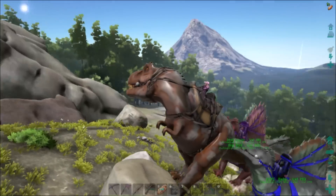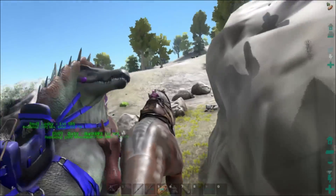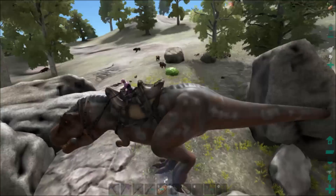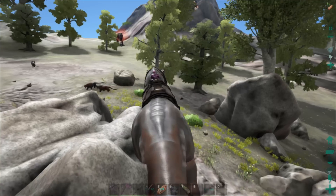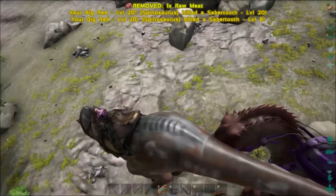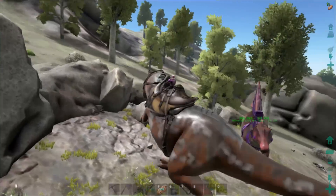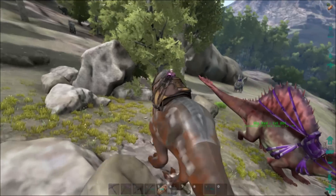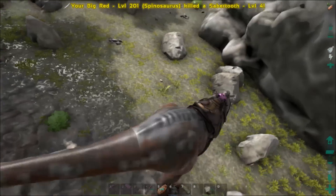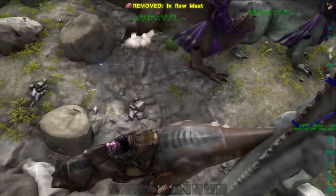Whatever the devs have done trying to make the Spinos crawl over everything — that would be great if they could make the Rex do that too, just saying. I can't steer this thing. Let's see if everybody attacks. Okay, it's working. Now here is this big damn Rex up here. Come on you guys — why are you not coming? Are you stuck? You're stuck too. Oh my god everybody's stuck on stupid rocks and now I'm stuck behind Spinos.